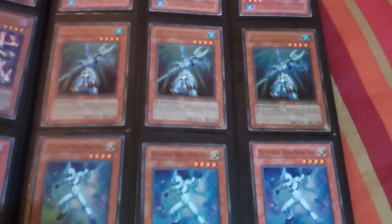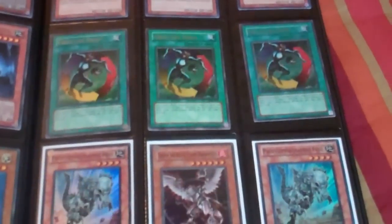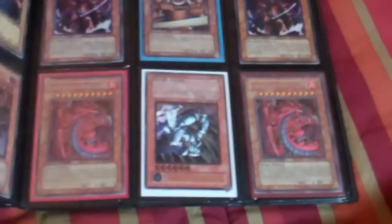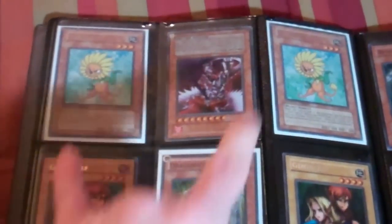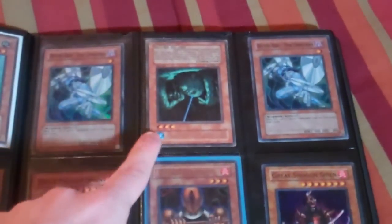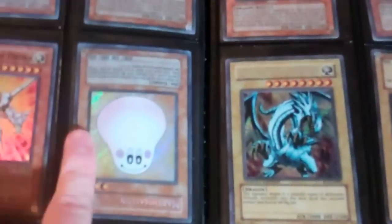I can do three for $8 on the Ultra Luminous. Rare Snowmans have minor play wear. I can do three for $8 on the Ultra Creature Swaps. These Fossil Dinos are Spanish. Horus has play wear, Ultra Dandelions, DT Ducks. King of the Swamp has minor play wear, Ultimate Mobius has minor play wear. That's a Rigorous Reaver — it's an Ultra Rare from Champion Pack 6, you may not know what that is. This Marshmallon.